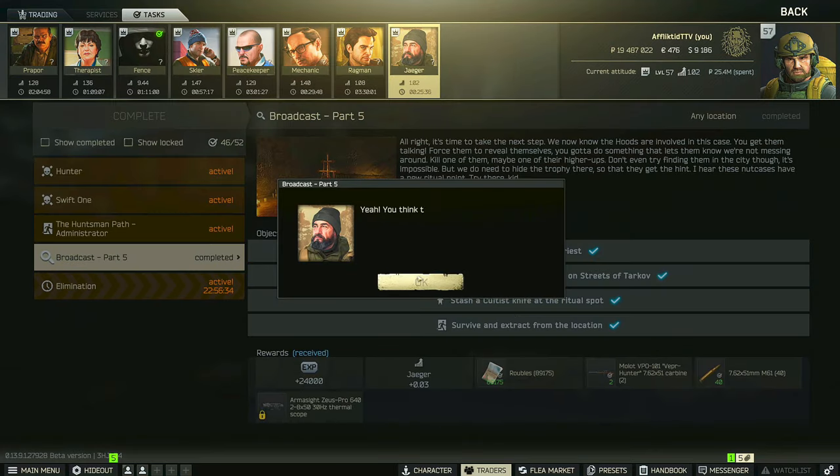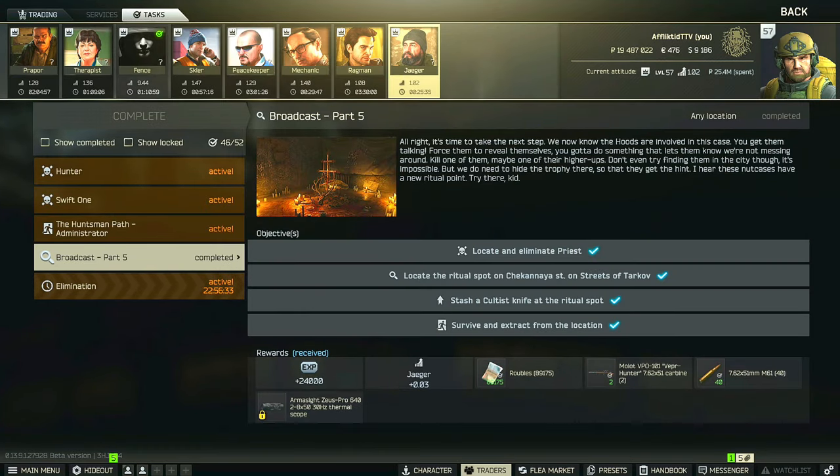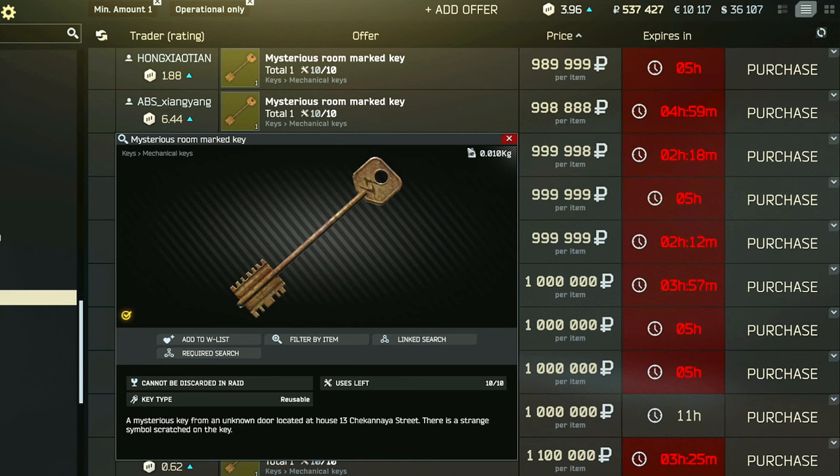I will show you guys how to complete this task fully, and give some advice on how to deal with the Cultist Priest afterwards, just in case you have already gotten the Priest and are just here to figure out what to do for the second half of the task. So this task will require you to have the Chec 13 marquee.